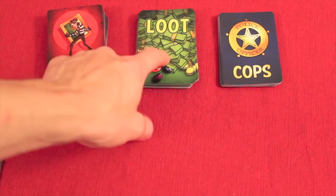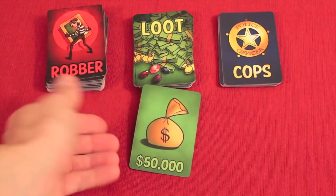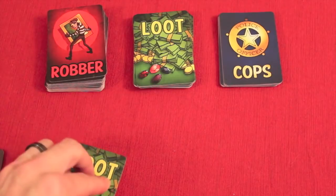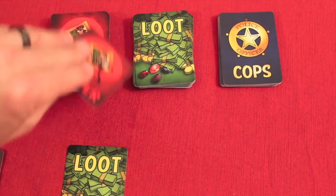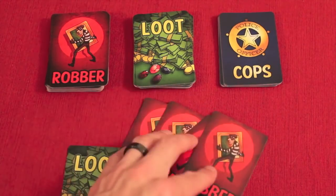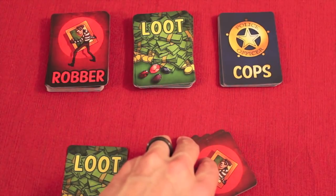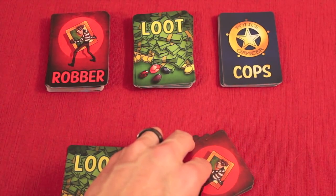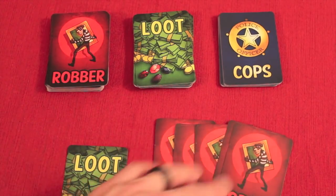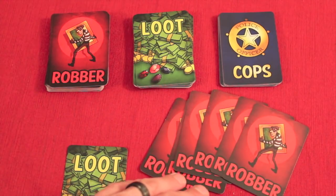The first action is looting. When you loot, you take the top loot card — only you get to look at it. For example, $50,000. You put it face down in front of yourself, then you take one robber card and add it to your hand. You can never have more than five robber cards in your hand. You can play as many robber cards as you want, but at the end you must have no more than five. If you didn't play any, you'd have to discard one.